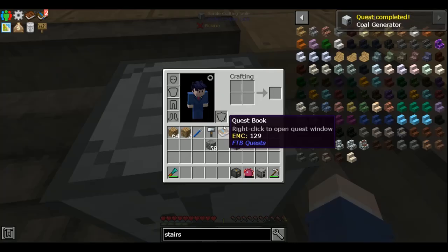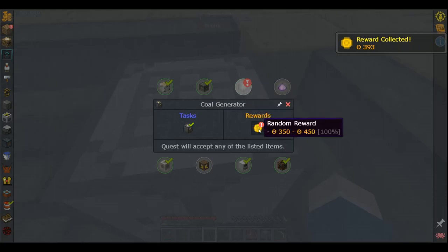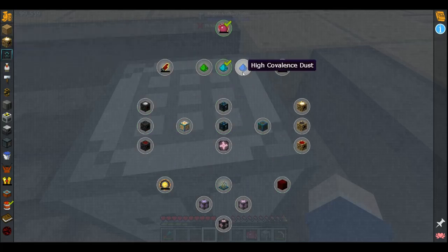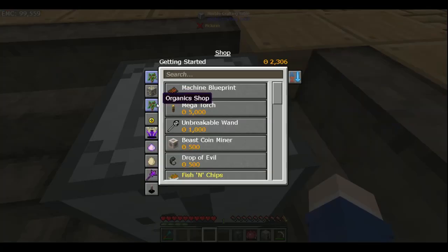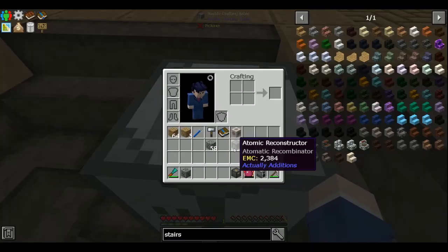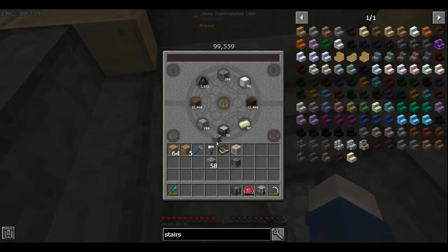Do you guys remember when Extra Utilities had the QED and no one knew what it stood for, and it would have a bunch of different names in the tooltip? I think that's what they're going for on this, and in my opinion it doesn't work as well.